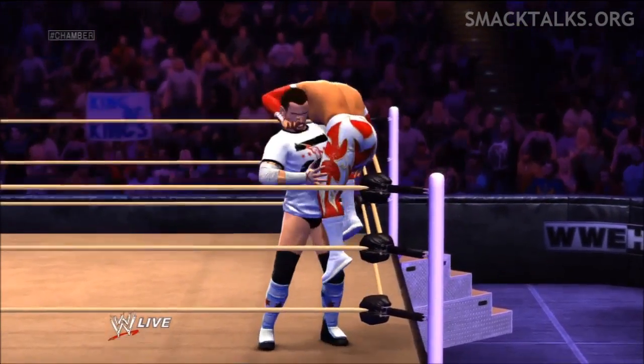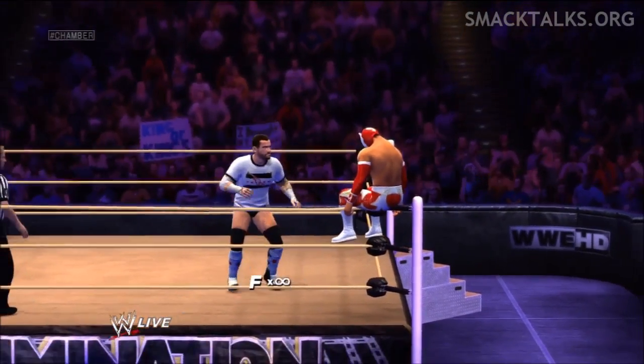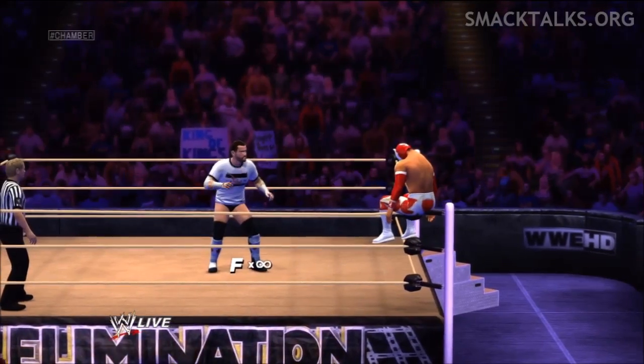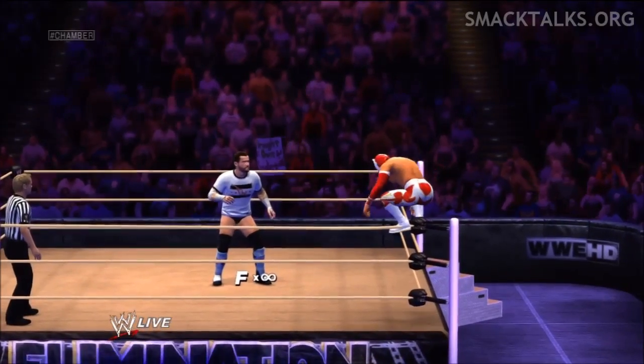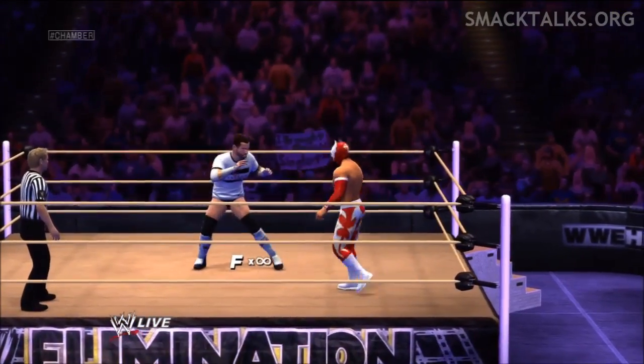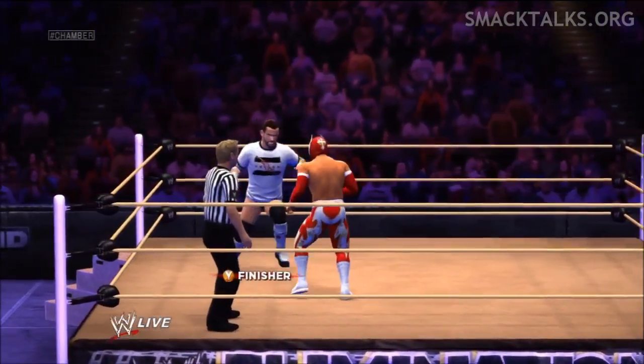Once you put him on the top rope, move back and keep pressing the finisher button. It's not timed so you can just keep pressing it as fast as you can, and as soon as he jumps off it will trigger. In this case he didn't want to jump off, so he got down.